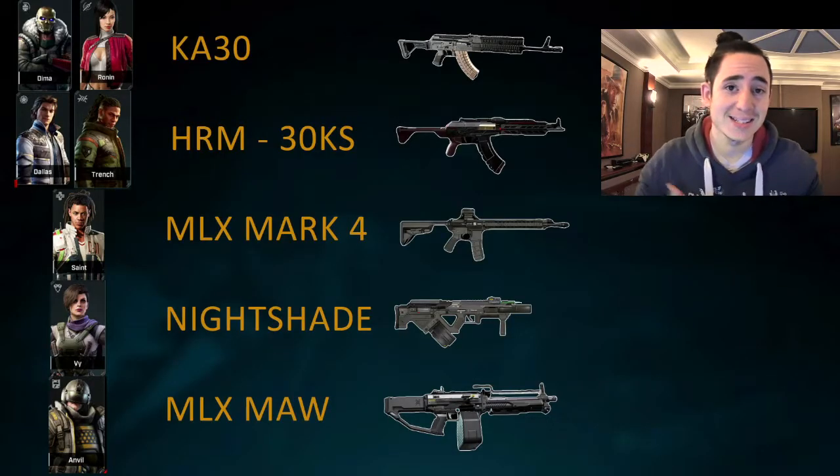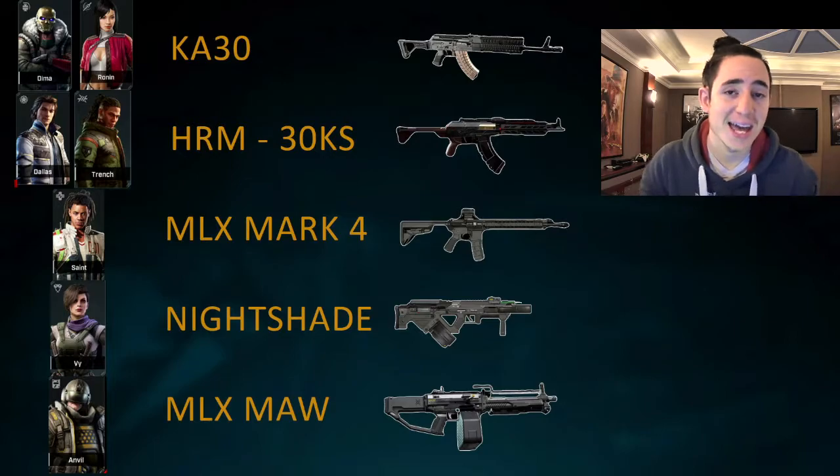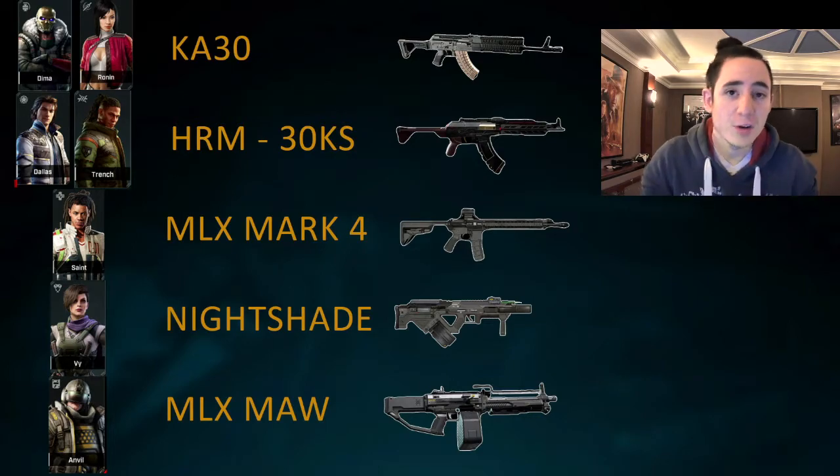There are four different weapons branded as assault rifles within the game. They are the KA-30, shared between Ronan and Dima; the HRM-30KS, which is the weapon of Dallas and Trench; the MLX Mark IV, which is Saint's scoped assault rifle; and the Nightshade, which is Vise's weapon. Because it doesn't really have a place elsewhere, I've also added in the MLX Maw, which is Anvil's LMG, for comparison's sake.